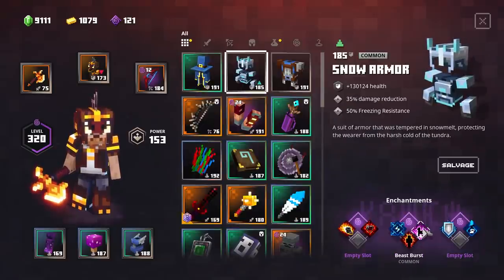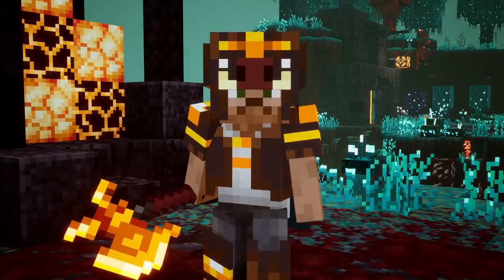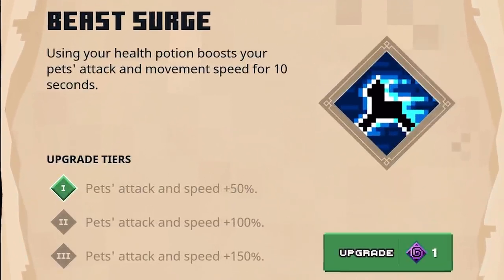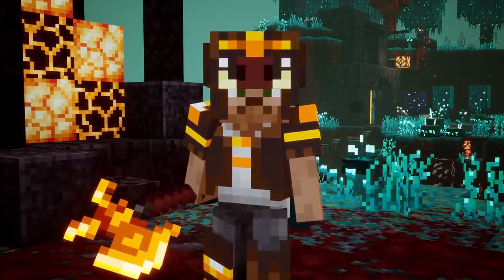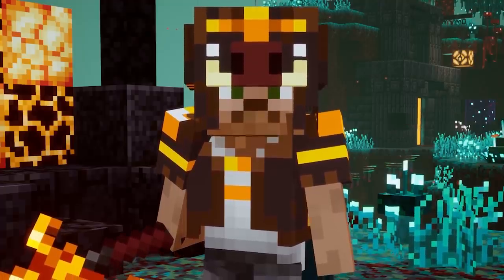Next up are some pet enchantments. The first is Beast Burst: using a healing potion causes an explosion at your pet's location, dealing damage to all the mobs around them. It sounds awesome, but it only triggers when you use a potion, so I don't think it's a very powerful enchantment — though it's interesting to try in a build. Then there's Beast Search: using your health potion boosts your pet's attack and movement speed for 10 seconds — on the maximum tier, plus 150%. Your pets will go insane, but depending on your potion cooldown, I don't think this one will be very powerful either.